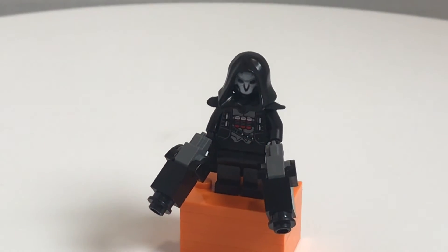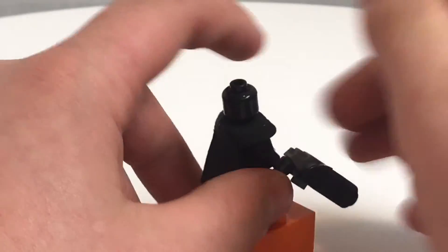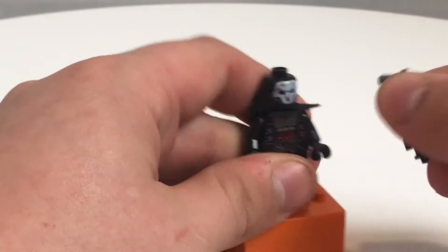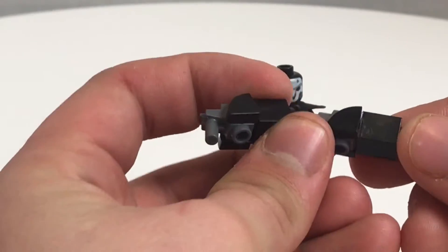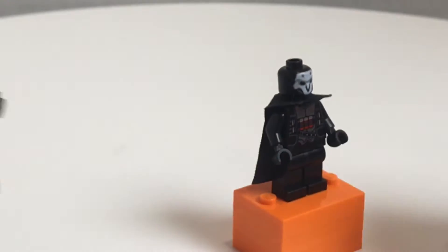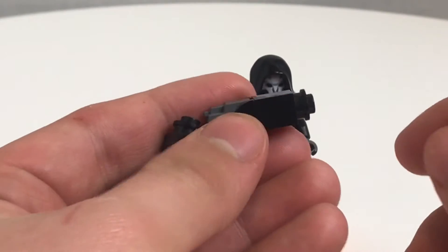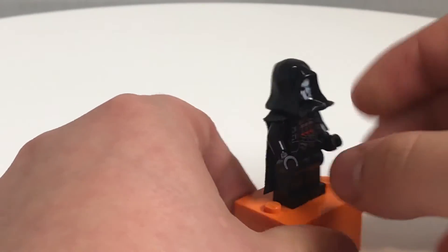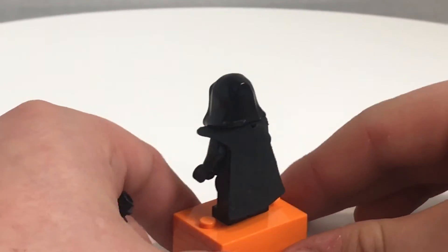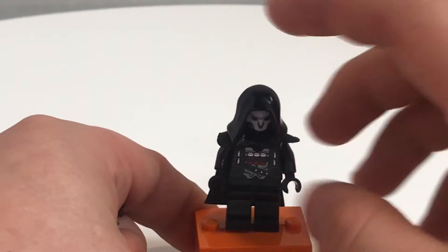There's also Reaper, which comes in Watchpoint Gibraltar, but the design of this is pretty cool. I do like his face print and his torso print. It does have some back torso printing. The shotguns are not that great — they're literally called Hellfire shotguns, and yes, LEGO does call them that in their set descriptions, which is very nice. But it doesn't really look like a shotgun. His cape is actually really cool — it's the older style, but I love that design. It looks pretty menacing and it does look like Reaper. No complaints with this guy.